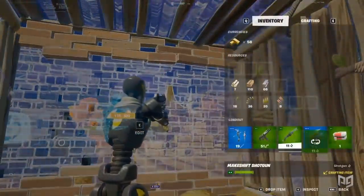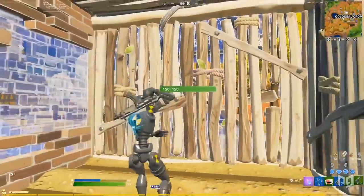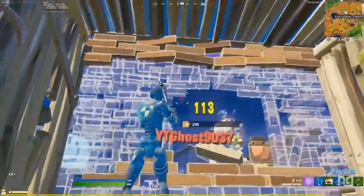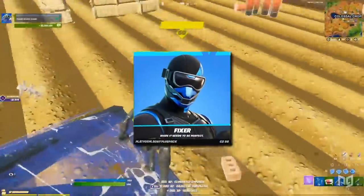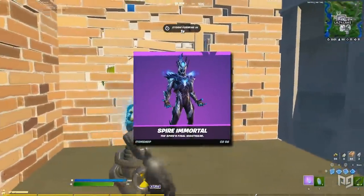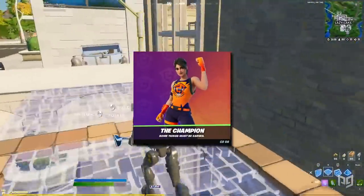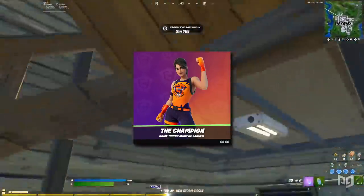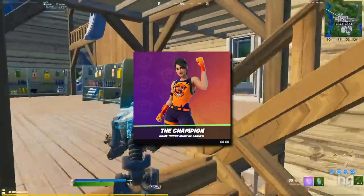It's the moment we've all been waiting for — let's take a look at all of the leaked cosmetics in this patch. First up, we've got the skins. There's the Spartan Assassin, the Fixer, Dizzy, Kiara, Lockbot, and the Spire Immortal. There's also the Champion skin, but it's likely that only people who make it to the Grand Finals, or even just those who win the FNCS, will be able to obtain it.